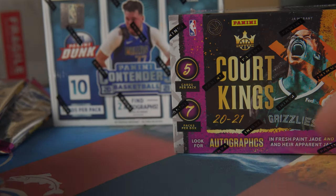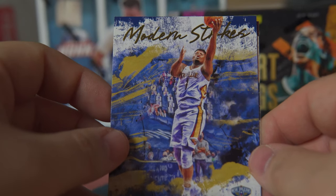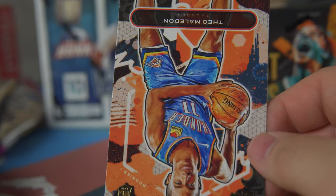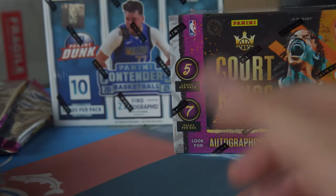We're gonna end with a couple more cards and we have another Zion — Zion is a king, bro. We got two Zions in here! A rookie auto — love it! And the last card here is Theo Maladon. That ain't too bad, that's not too shabby guys. That's pretty good for a box!